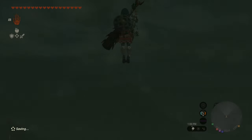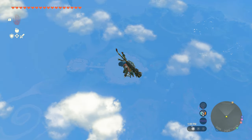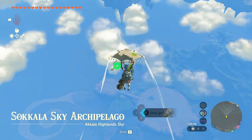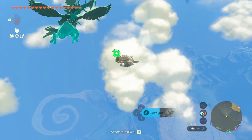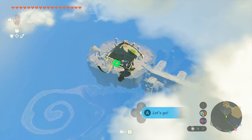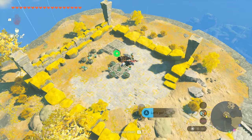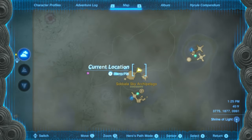Let's go ahead and launch into the air. The Labyrinth is taunting us, but that's not where we need to go. Instead, we need to head over here and land on this square. We're going to be doing a lot of gliding and a lot of Zonai device usage. This island is right here in the Akala Sky — I'll show you where it is on the map so you know where to land.